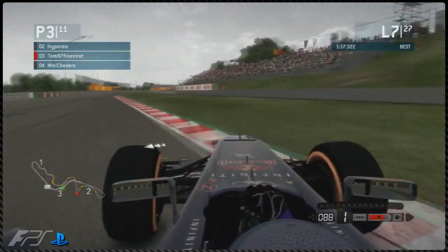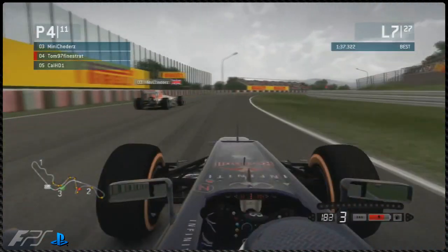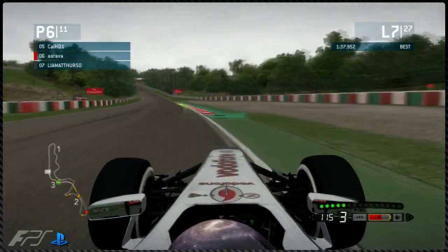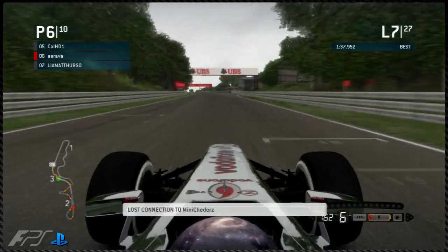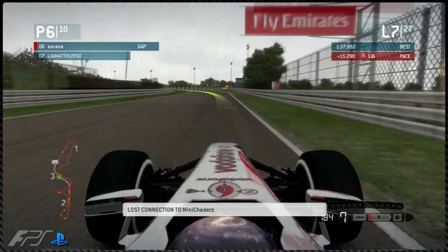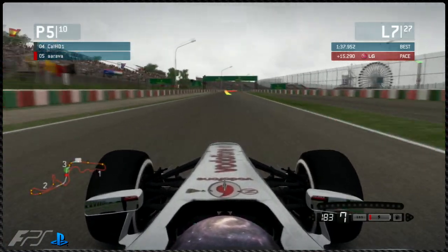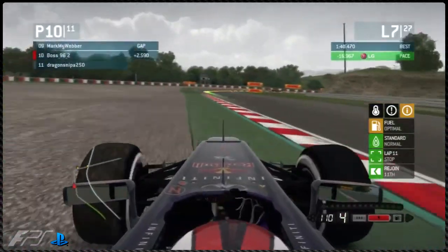Onto lap seven: Tom has gone horribly wide on the prime tyres — nearly lost the rear — and Meechers has overtaken him. So Meechers, having already made his pit stop, is now overtaking Tom who is struggling with the prime tyres from lap seven. The primes should probably go about nine to ten laps. But Meechers has lost connection — that's horrible to see. Meechers disconnecting twice in a row, and he'll only be getting half the points.